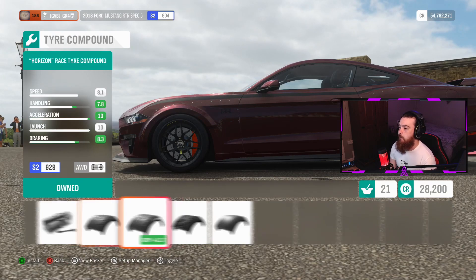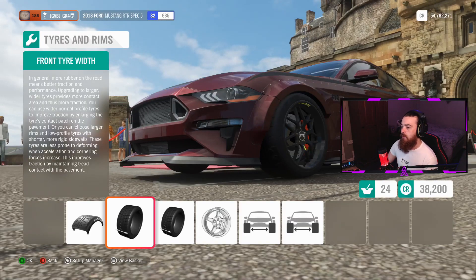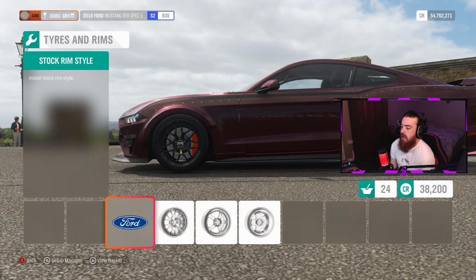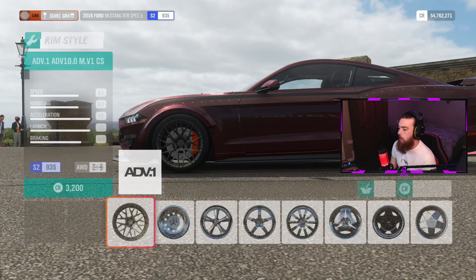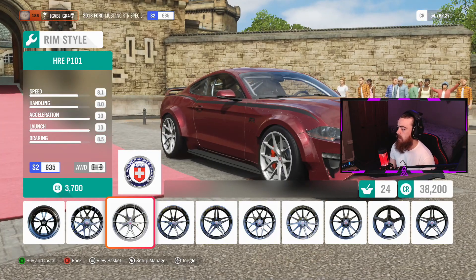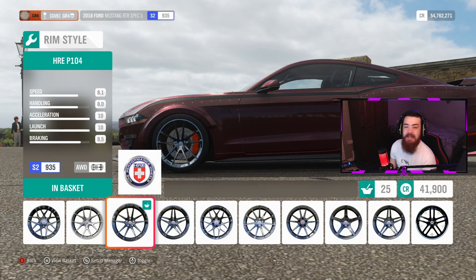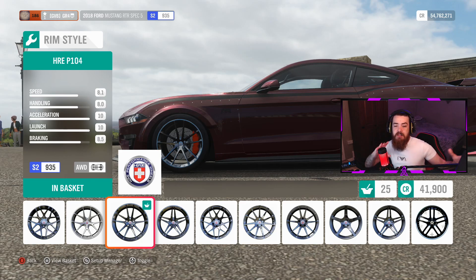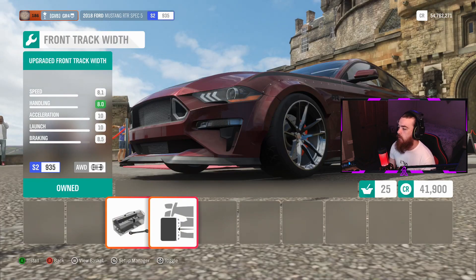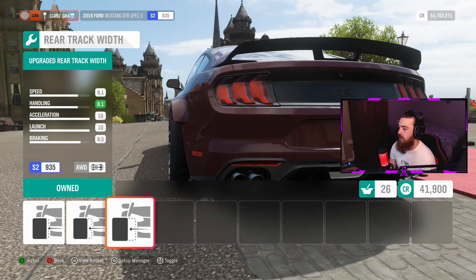Let's do the tires — we'll put the race tires on the Mustang RTR. We've done the front tire width and the rear tire width. The wheels we're going to put on are going to be the HRE. Let's take a look at these — those are the wheels we're putting on the car, the HRE P104. If you want to know what these wheels are, this is a genuinely great wheel to make the car look very clean. We're also going to do the front track width and the rear track width, which looks very, very nice.